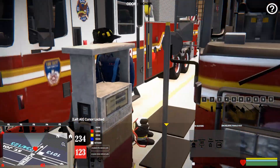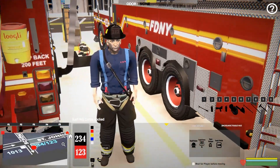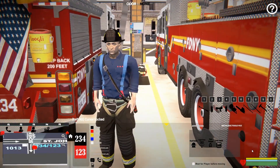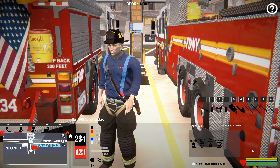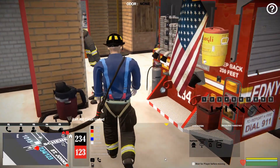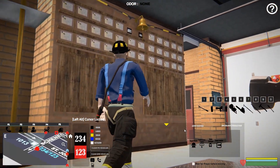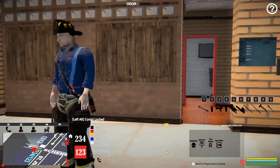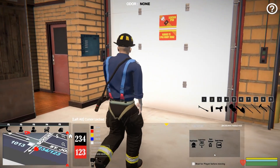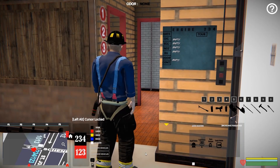Alright, back at the station — just chilling out for a bit waiting on our next call, hanging out with Ladder 123 and Engine 234, my favorite trucks in the game. I don't know why, I just gravitate to these guys. Very cool station too — you've got a lot of neat stuff in here to look at. Battalion never responds though; I try to get them to show up but they don't, so we just left them out.